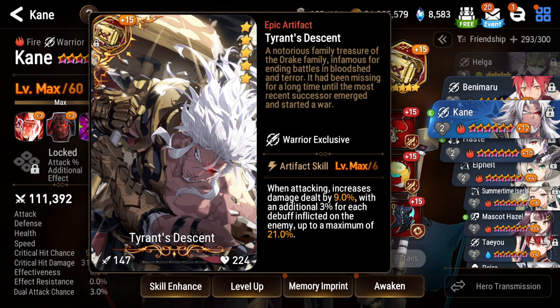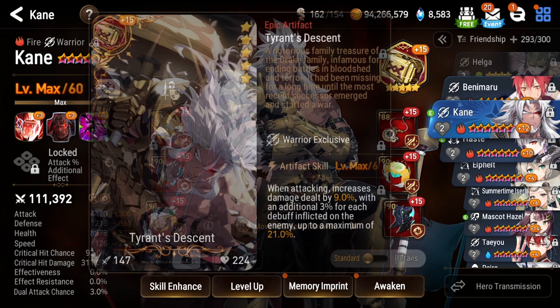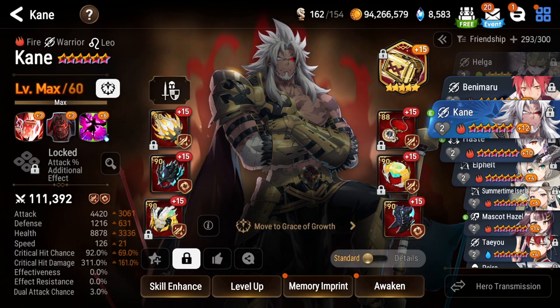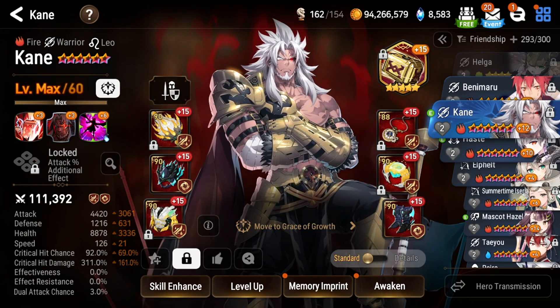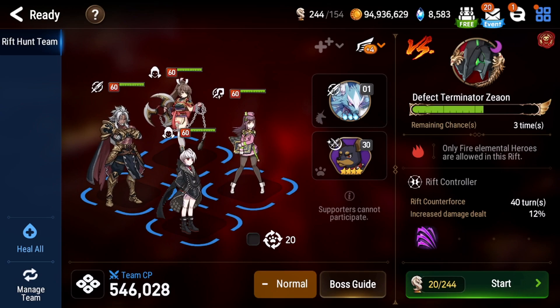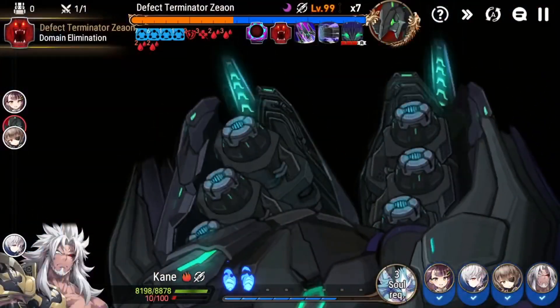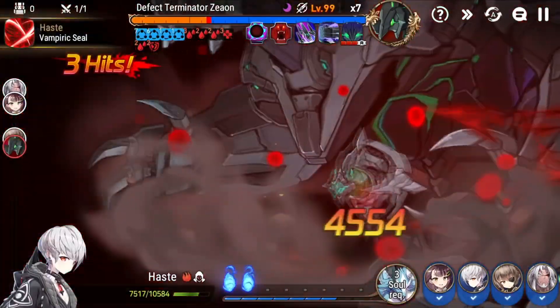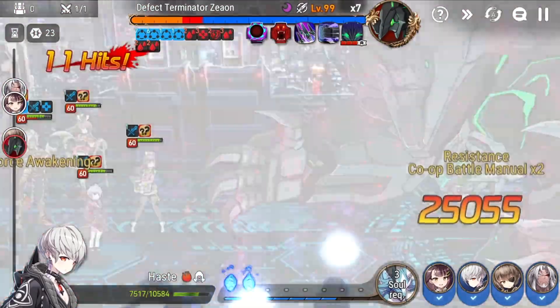In terms of artifacts, Tyrant's Descent is obviously great for him. If you have enough debuffs on your team — especially if you use units like Haste and Seren — you'll be able to max out the debuff count for maximum damage, and it really adds up. Another artifact suggestion is Jacko's artifact, which gives some free stats in terms of effectiveness and is a little more consistent if you don't have as many debuffs. It doesn't hit the top end quite as much, but having any debuff present makes it more consistent. Here's the Rift team setup: Hazel in the front line on Idol's Cheer to boost the slower-speed Kane on full damage, with Haste and Seren as the two premier debuffers who are beautifully synergistic with Kane and his artifact.